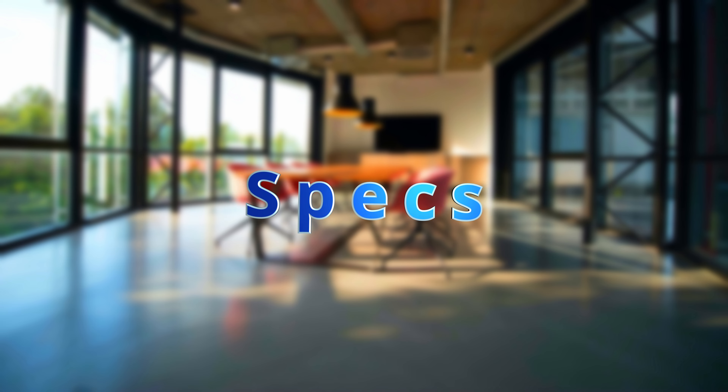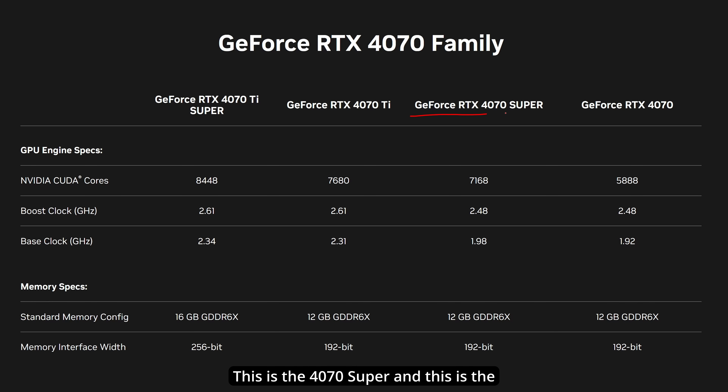There is one problem with this card: 12 gigabytes of video RAM. Looking at the specs, both the 4070 Super and the vanilla 4070 are still on a 192-bit memory bus with 12GB of GDDR6X. If you're playing games with high-quality textures that suck up a lot of VRAM, you'll hit a bottleneck — 12GB for $600 in 2024 is a problem.